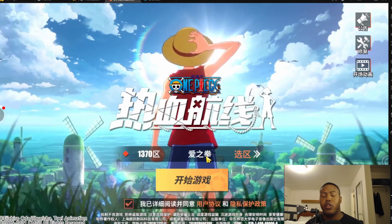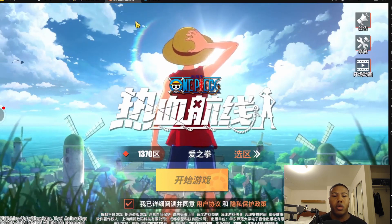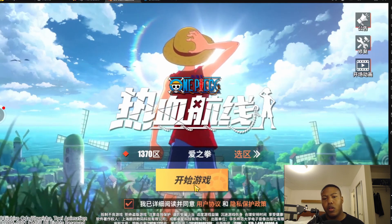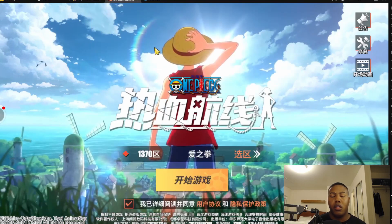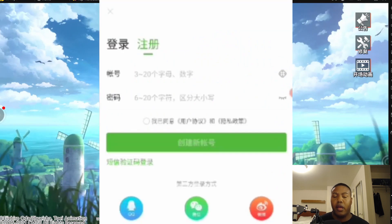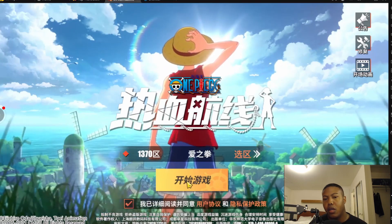After you download the game, you're going to hop in and do the Ace Tutorial where it takes you through the Marine Ford fight. Then you're going to get to this screen. When you try to log in, it's going to take you to a login page for the 4399 player. It's going to take you to a login page. You're going to hit the right button — it's going to be in black text — and then create an account. After you do that, there's no email verification. It's going to bring you to a page where you check the terms and conditions and then hit the button.